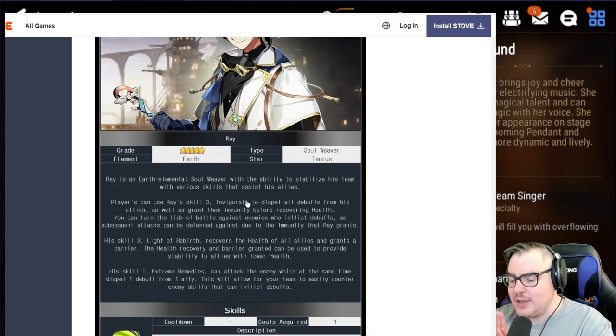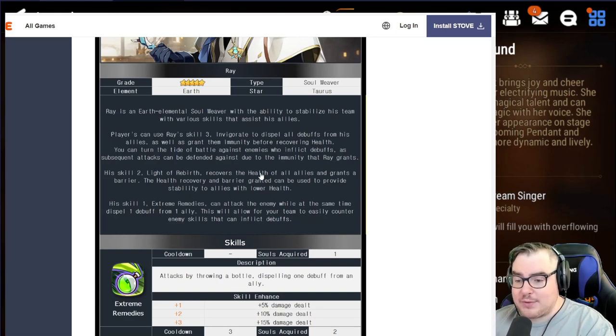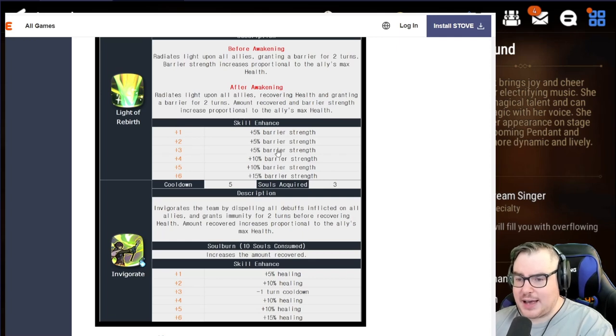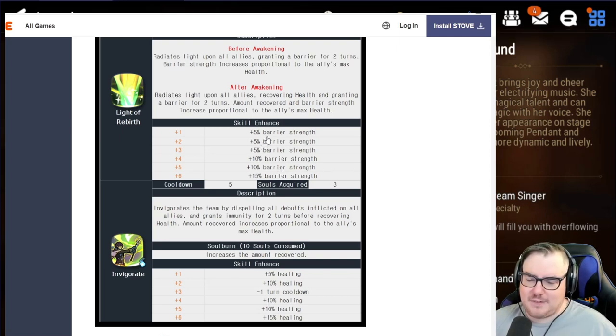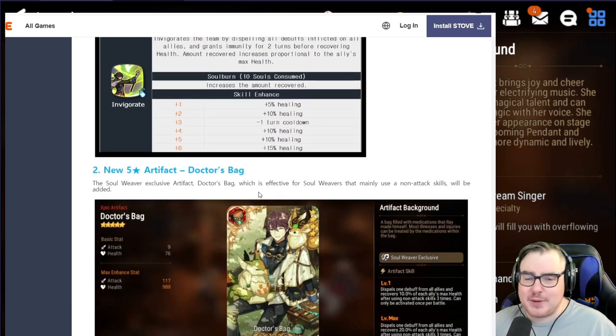I'm not saying Ray is going to be worse than those units — he's probably better — but for example I have a plus-nine Destina. There's no way I can invest nine more Molagouras into someone who's only marginally better and fills the same slot. If I had access to more Molagouras or could really utilize all his buffs and debuff clears, I'd probably summon for him. But right now, summoning him at one Mola means missing out on 25% healing from skill investment, and also losing around 20-50% enhanced barrier strength — it's just not realistic.